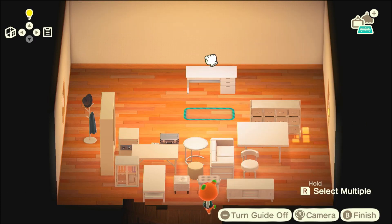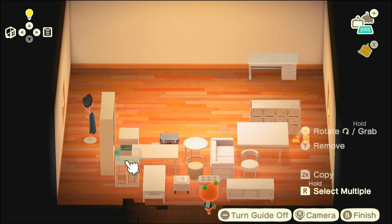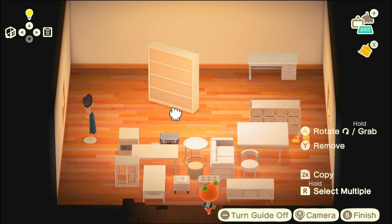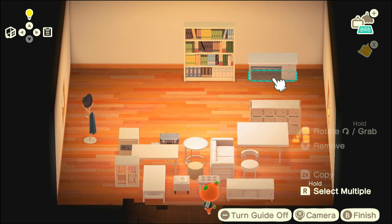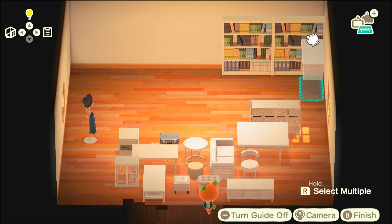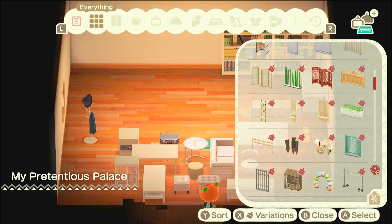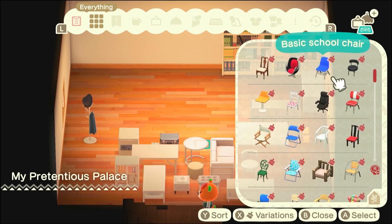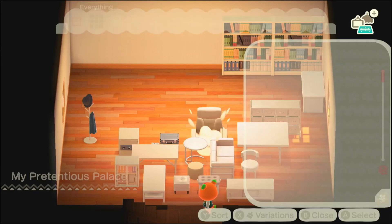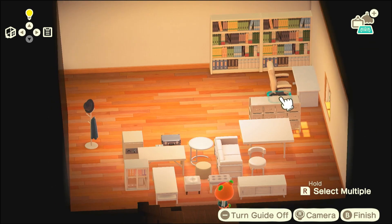Time to start moving the furniture into where we want it. I've got a few different things here. I'm thinking we're going to go with like an office space, because of the money and the safe — I didn't really know what else to do with it. So I thought, right, office straight away. We'll do a cool office up in the top corner, and then it's probably just going to be a standard living room. I recorded this a while ago, so I can't actually fully remember what I did, but we're going to watch together and find out.